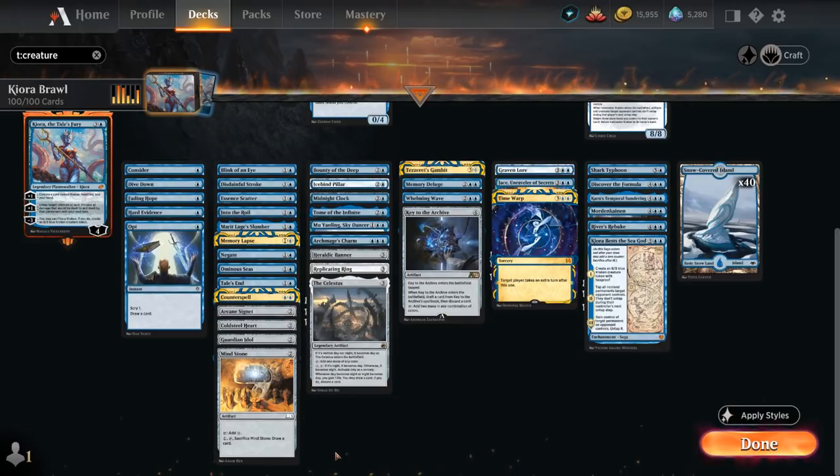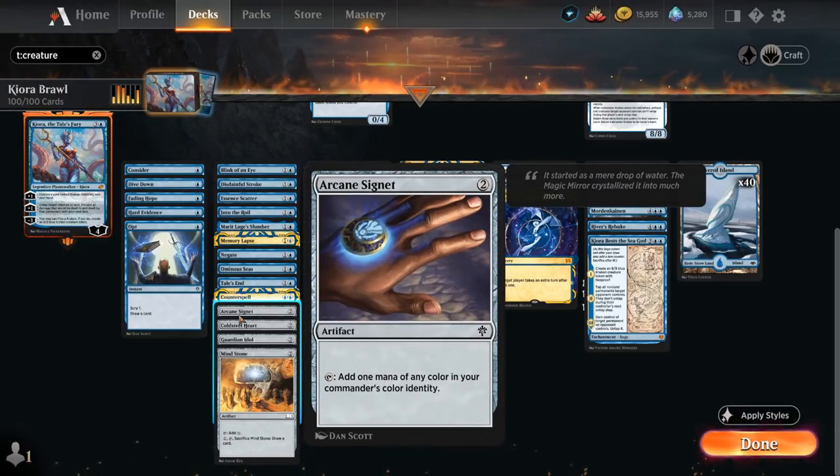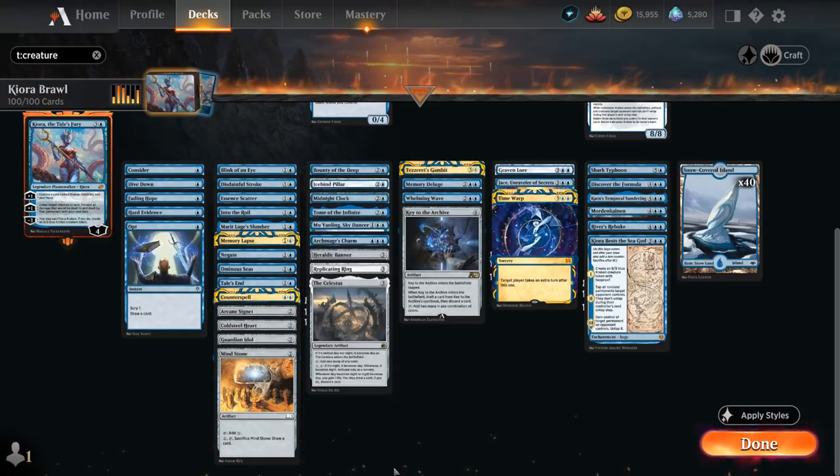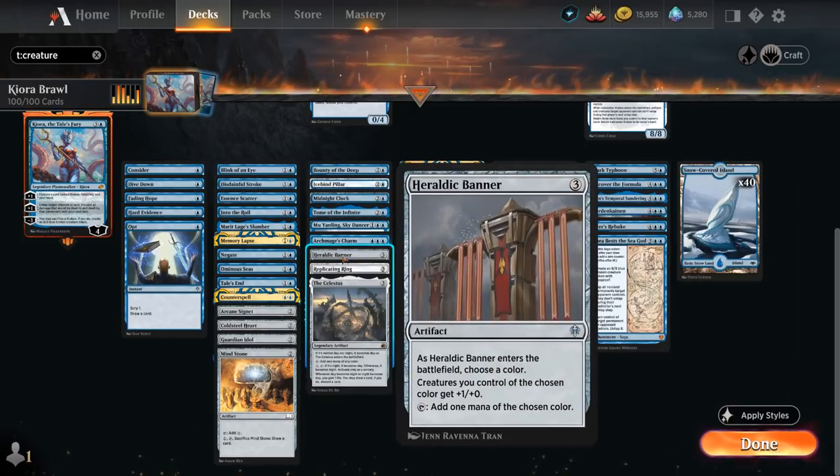We've got ramp artifacts with Mind Stone, Guardian Idol, Cold Steelheart, and Arcane Signet to help us cast a turn three Kiora. At three mana we've got more ramp with Celestus, Replicating Ring, and Heraldic Banner pumping our blue creatures. Having three-mana ramp artifacts is still useful as it allows us to play turn four Kiora and play the one-mana Kraken Hatchling in the same turn.